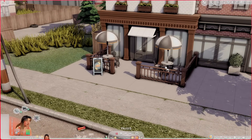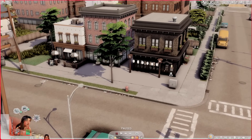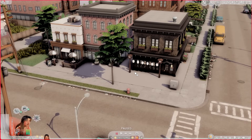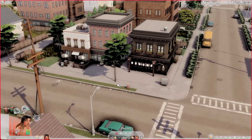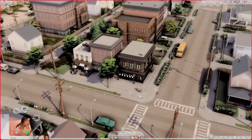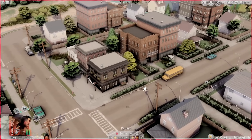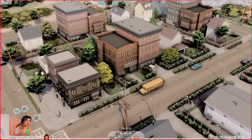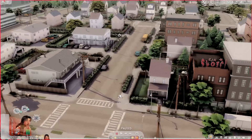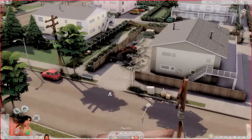I've also converted this space into a Japanese restaurant slash sushi bar, which I'll be uploading to the gallery. So if you don't want to download Kai's martial arts studio but want the setup, you can have a restaurant instead. I'm going to be finishing Evergreen Harbor as a kind of test run — you'll have Rockridge to play around with all the different lots I'm creating. Maybe just maybe I'll tackle more worlds after that.